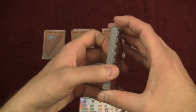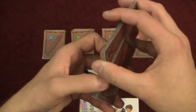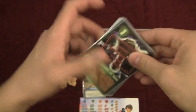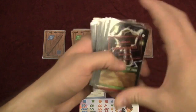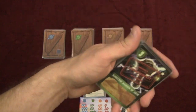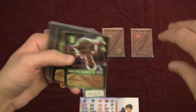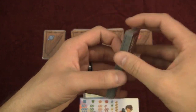During setup, you shuffle the deck of counterfeit cards. Each card in this deck represents every card in the regular decks. If you include a promo card, you remove the corresponding regular card and put its counterfeit into the counterfeit deck — that's how promos work, which confused a lot of people.